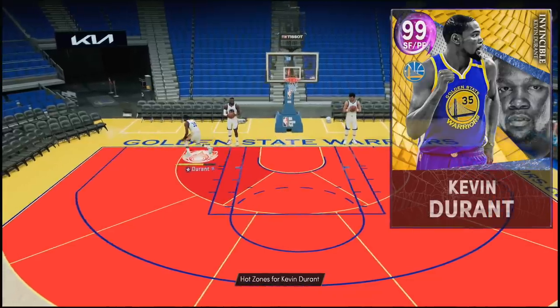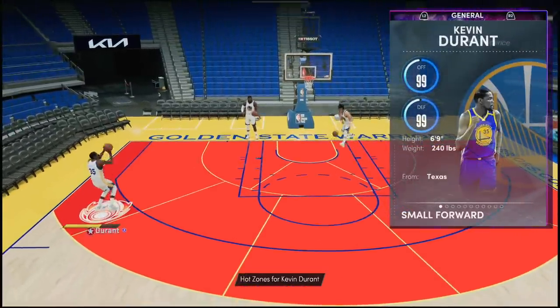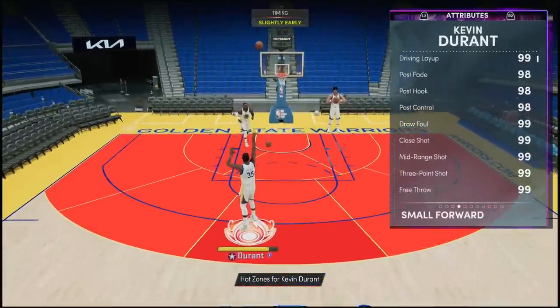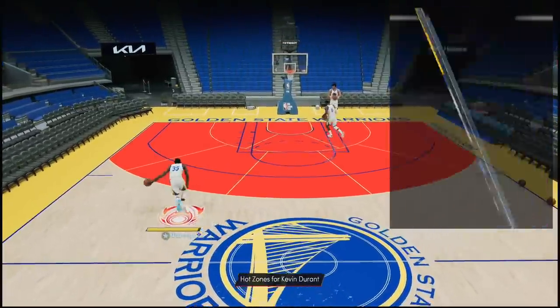I haven't been the biggest fan of Kevin Durant cards this year, but maybe this card is gonna impress me. He plays small forward and power forward — I'm surprised they didn't let him play the shooting guard spot, but it is what it is. 99 offense and defense, 6-foot-9, 240 pounds, and when you take a look at the stats, it's basically 99 everything.